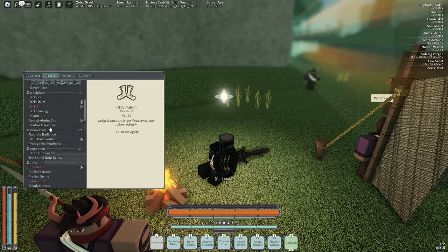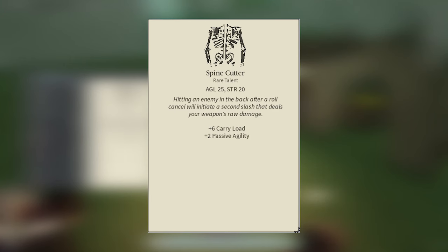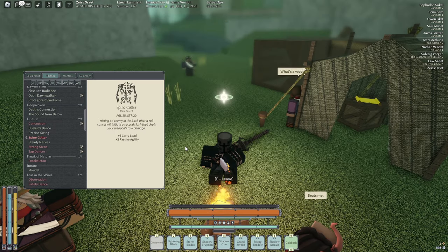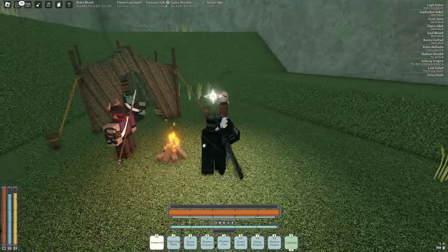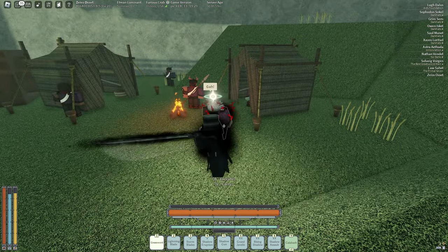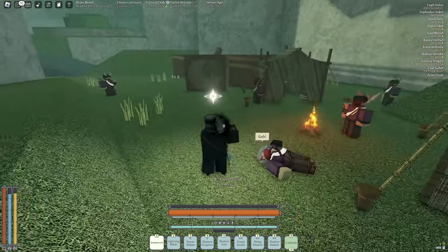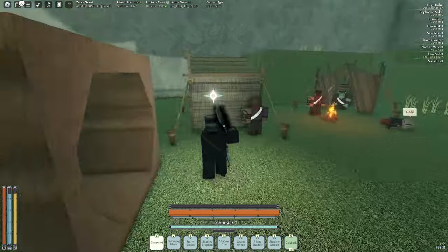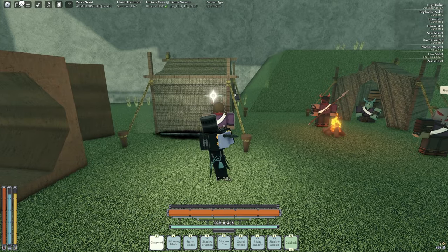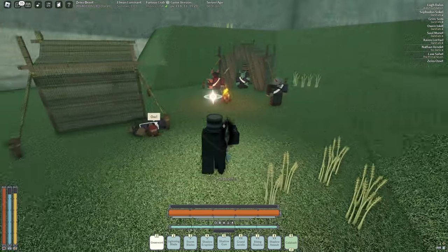Another must-have talent is Spine Cutter — this is so good. It only requires 25 Agility and 20 Strength. Basically, when you roll and hit them in the back you do a second swing, so that's two M1s for doing one motion. All you gotta do is dodge and swing — that's it.